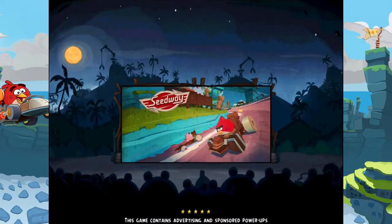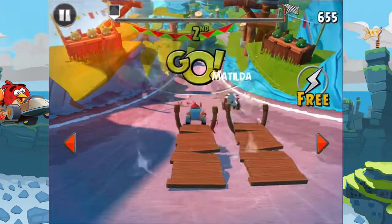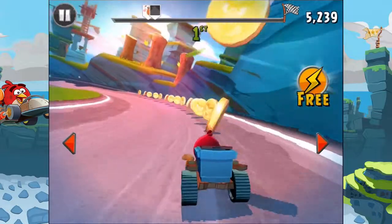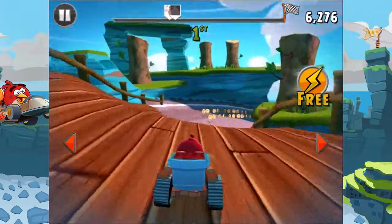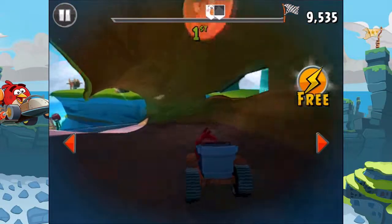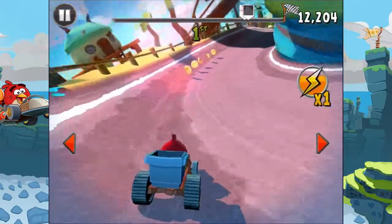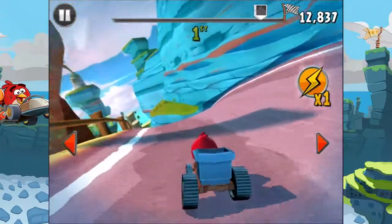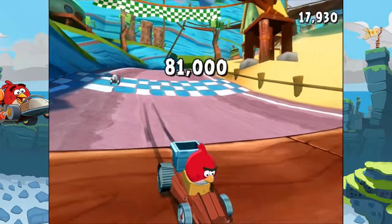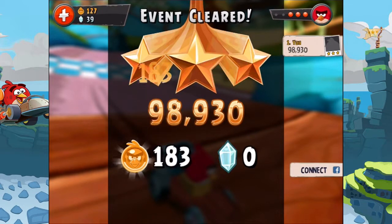Let's do a versus race and see how I can handle this. Matilda! Oh nice, there's a gem — I collected the gem and I think I knocked out Matilda. That's nice. That was Matilda's power. But anyways, I have my special power too — so take this Matilda! Hopefully you won't be fast enough to get ahead of me. Race won — first place, and three stars! That's really nice.